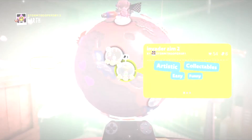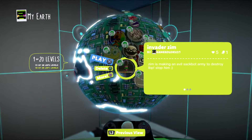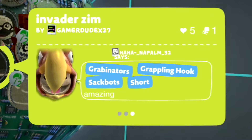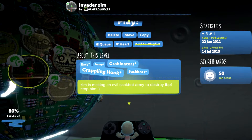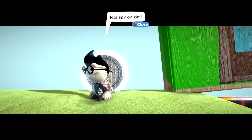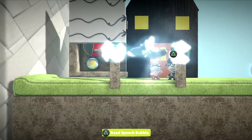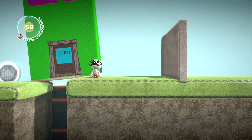That level is definitely pretty good — it matches up to the show quite a bit. So here is Invader Zim, but it's a reboot. It's not Invader Zim 3 — it's Invader Zim, it's a reboot. The guy thinks it's amazing, so it's got to be amazing. Zim is making an evil sackbot army to destroy LBP — LittleBigPlanet. Stop him, smiley face. Let's spy on Zim. Here's Dib — he's actually like an NPC that can follow you around. I did the thing with this house again, and the house looks even better than it ever did before.